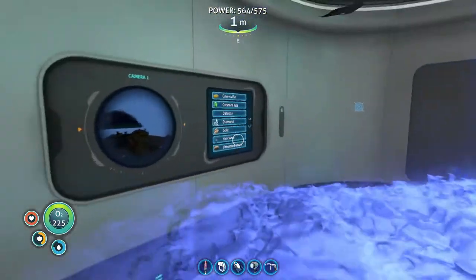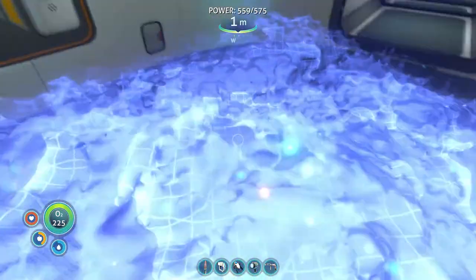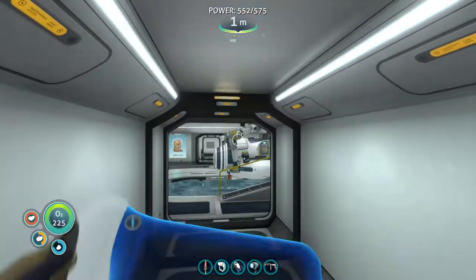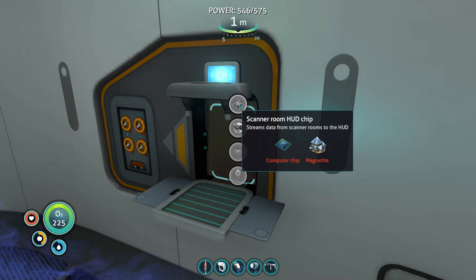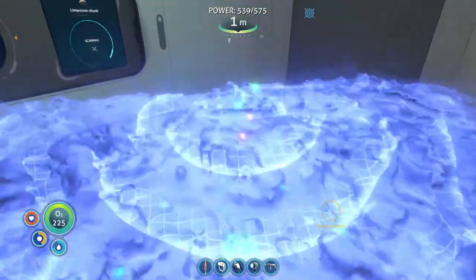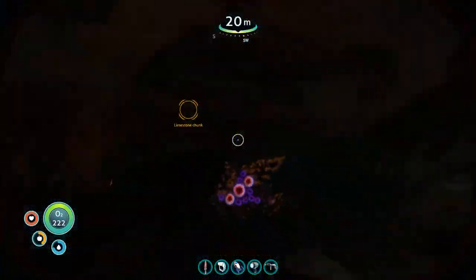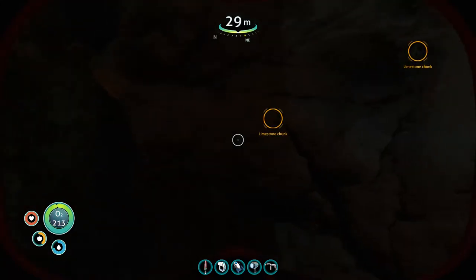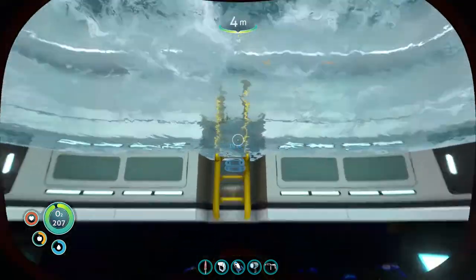This is a scanner room — you can look up what different resources are near you. Let's say I wanted to find limestone chunks — it scans and there's a little red dot. I also have the HUD upgrade — the scanner room HUD chip — which is one of the things you can manufacture here. It takes a computer chip and a magnetite. If you're wondering what magnetite is, it spawns in that jelly cave we were just in. The HUD upgrade lets you see resources here on your HUD. The scanner room takes a while to do its thing — the longer you leave it running, the more stuff it's going to find.